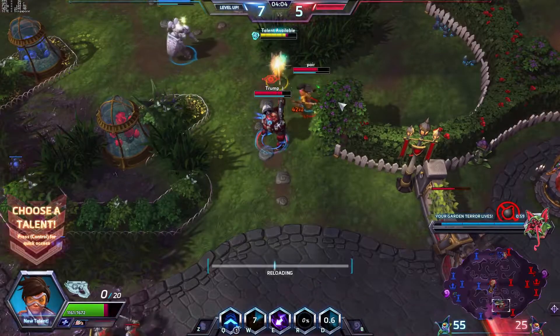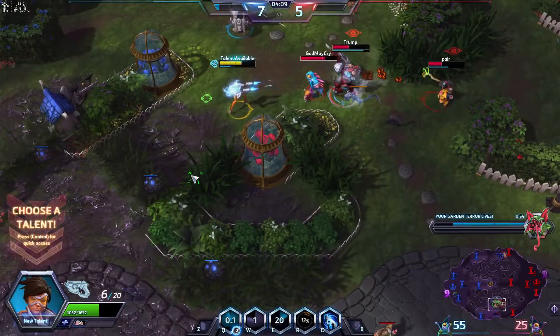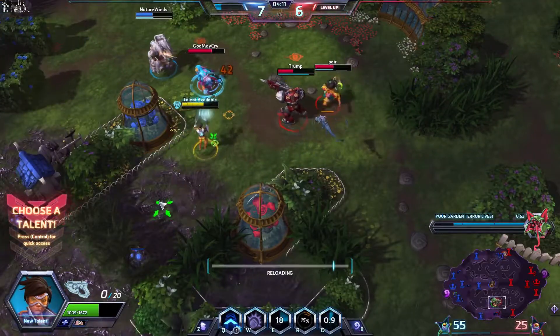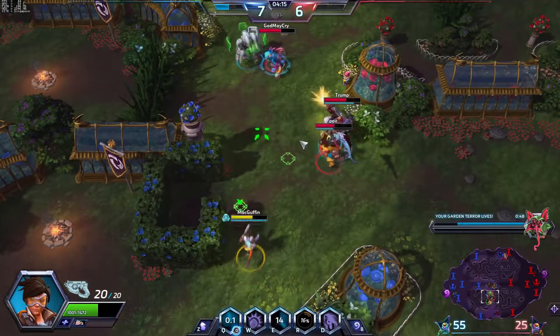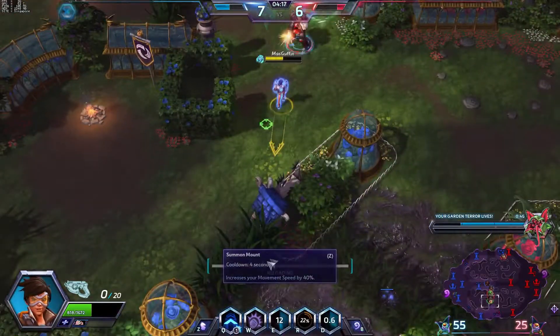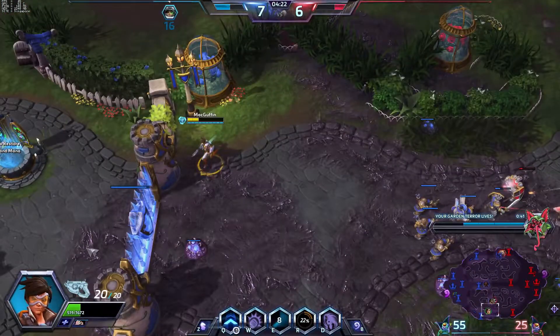That's a pretty expensive Master Skin suit Trump has there, as well. So close. Level 7, so I should get my talent. Can't really save Morales here. So now when I use my recall ability, I'll have a couple of charges of blink, so I can usually get away or use that to engage more.